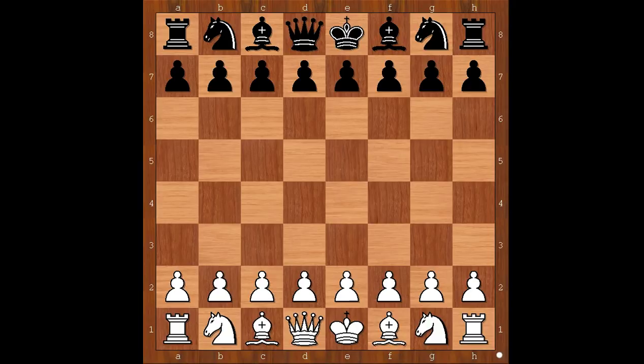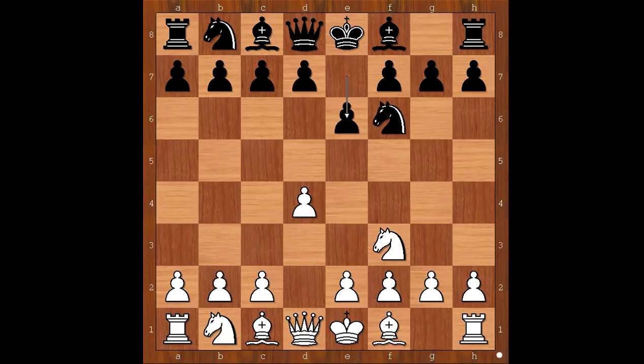Karl Helling had the white pieces and he started with d4. Richard Reti played knight to f6, knight to f3, e6, bishop to g5 — the Torre Attack. c5 was played; in modern times players like Karpov, Anand, and Kramnik also played this move.